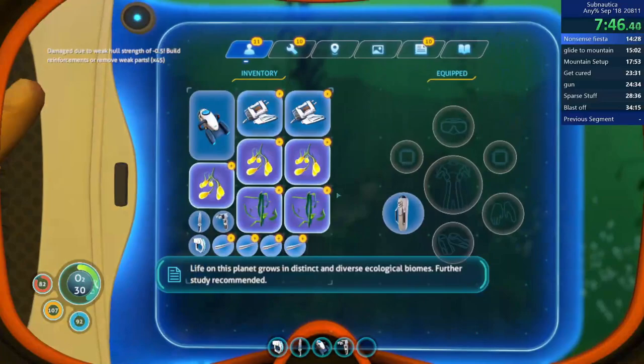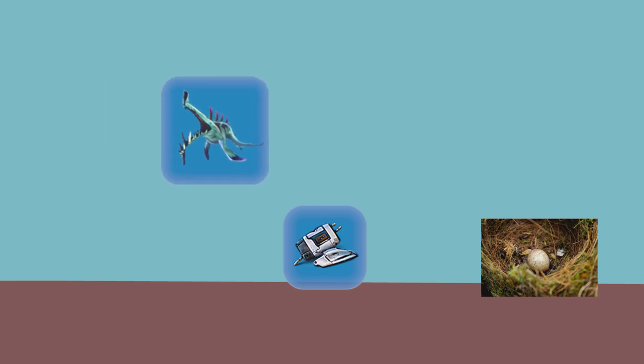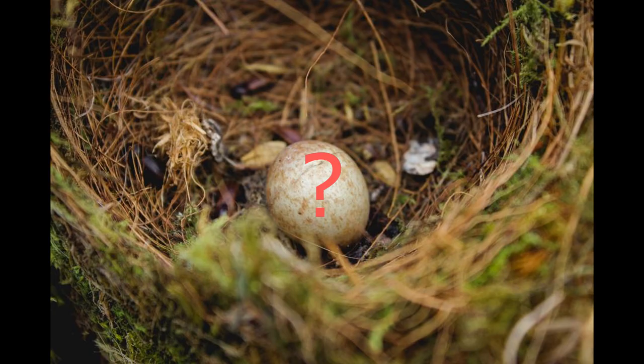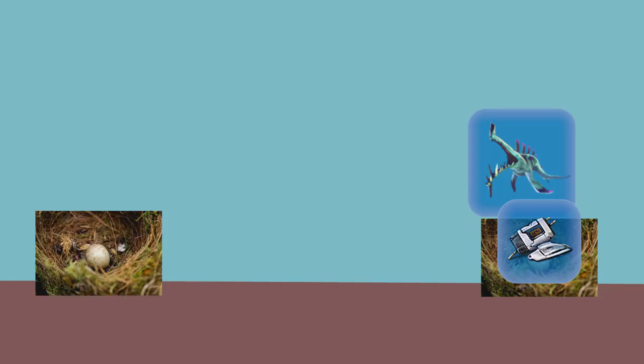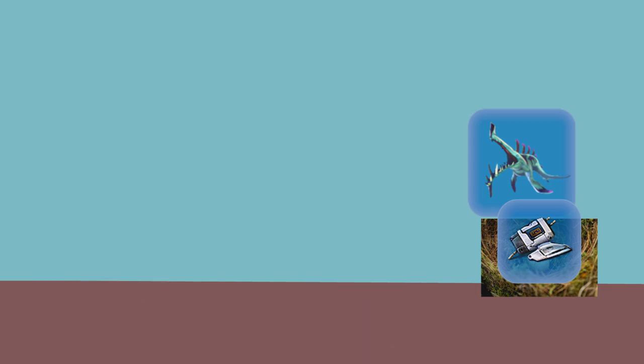Now we're going to talk about how to manage the dog AI. The way this works is that the dogs will pick up metal and put it in their nest. What is a nest? Well, a nest is wherever they decide to put their metal, and this nest can be anywhere — even out of bounds sometimes. Once a dog has put the metal in their nest, they will then go for the closest piece of metal that isn't in their nest.